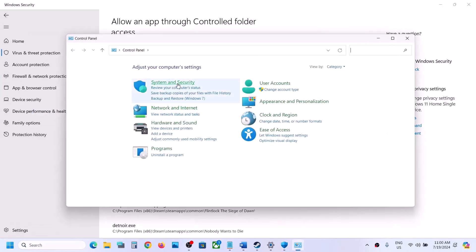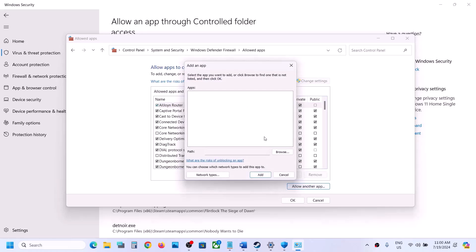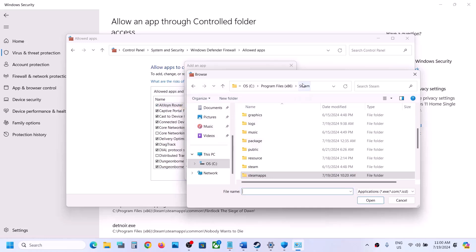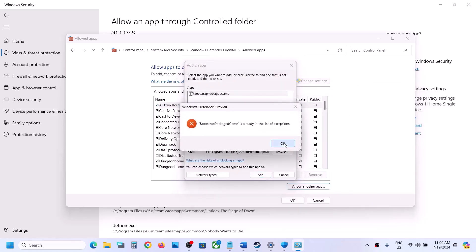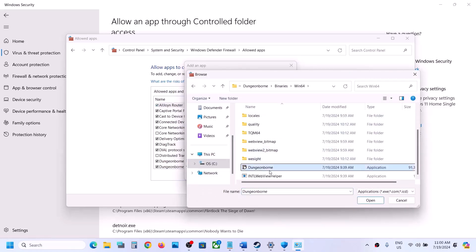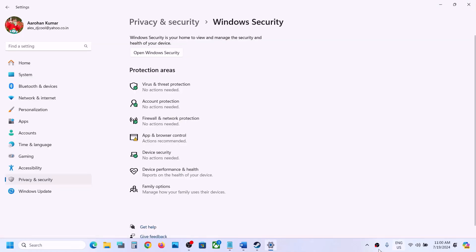Now type 'Control Panel' in the Windows search box, go to System and Security, then Windows Defender Firewall. Click 'Allow an app or feature through Windows Defender Firewall,' click Change Settings, then Allow Another App, click Browse, go to the game installation folder, open the game folder, select the game exe file, click Open, then click Add. Repeat the same process for the Binaries/Win64 exe file. Once both are added, launch the game and check.